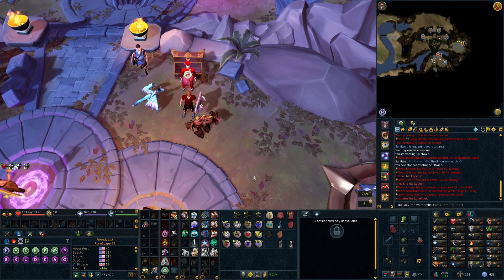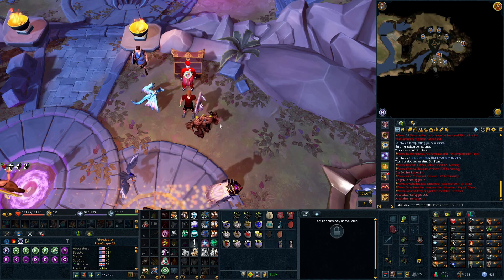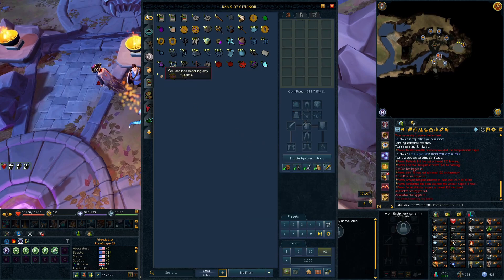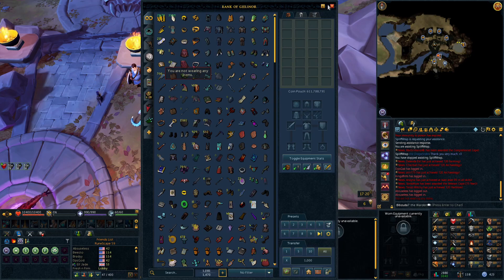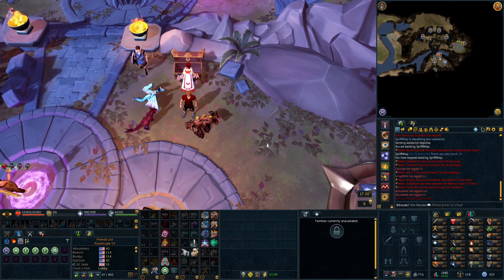Let me know your thoughts in the comments on this week's update. Are you looking forward to trying to go for a green Santa hat, or do you think you have no hope of even getting it? And what are your thoughts on these drop rate changes at Croesus and the Arch Glasor? Thanks for watching — subscribe for future videos and I'll see you in the next one. Peace out.